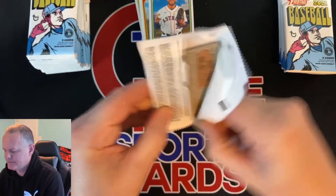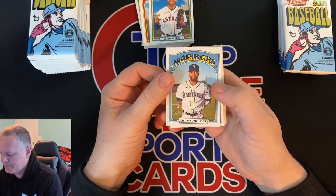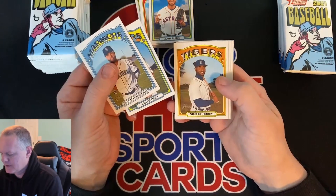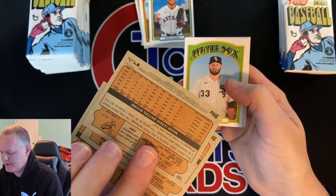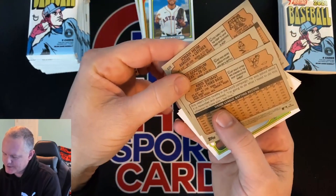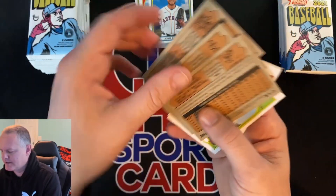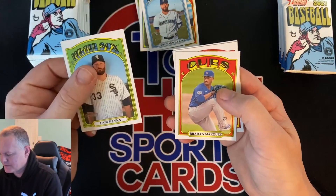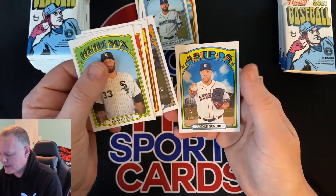Next pack. Jose Marmijos, Jonah Haim, Nico Goodrum, Chris Bryant. That one, there's an error variation — I did look that up. This one isn't. It says he plays third base and outfield. I don't know why that would be an error because he does play third base and outfield. Braylon Marquez, rookie. Chadwick Trump, Mickey Maniac, Andre Scrubb.